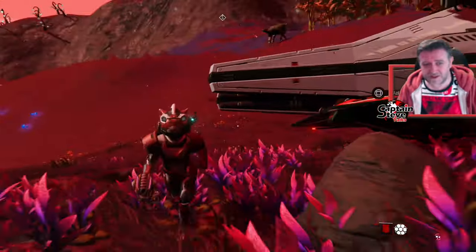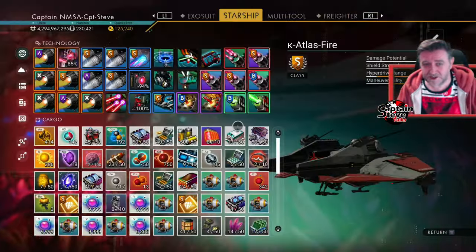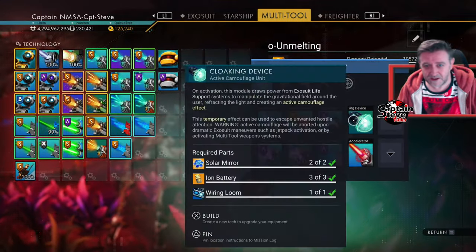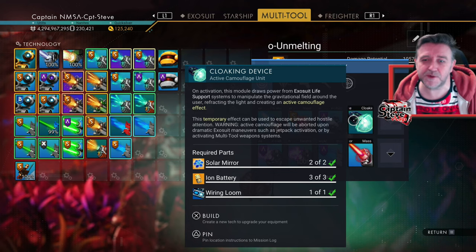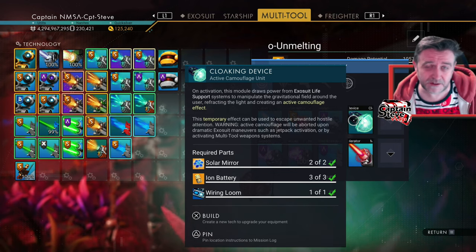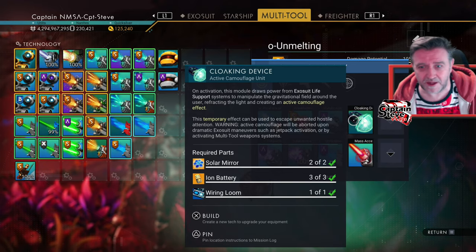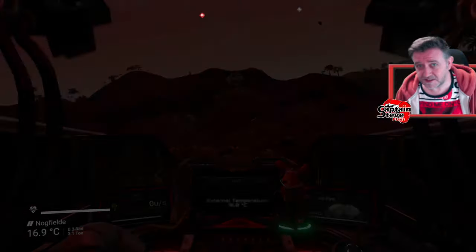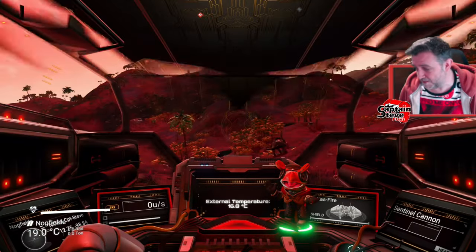So there is a prerequisite. You're going to need the technology to install this thing. You're going to need your cloaking device. If you haven't got the blueprint for this, I'll show you where you can get it. I'll be flying up to the old space anomaly — where Nada and Apollo are. I call it the Nexus, just for ease, because there's a lot of things inside this game that you call anomaly. I'll see you up there, people.